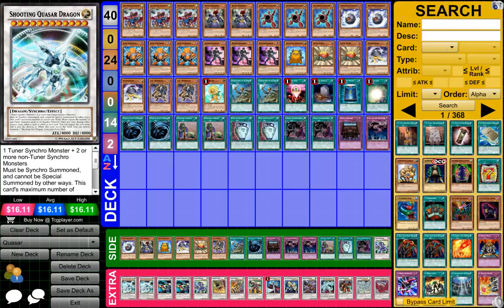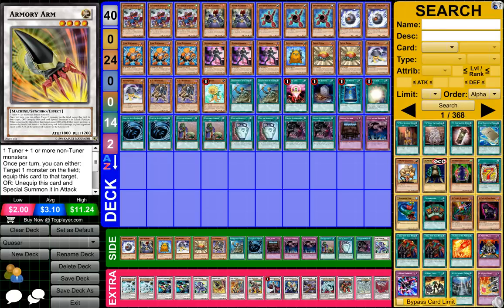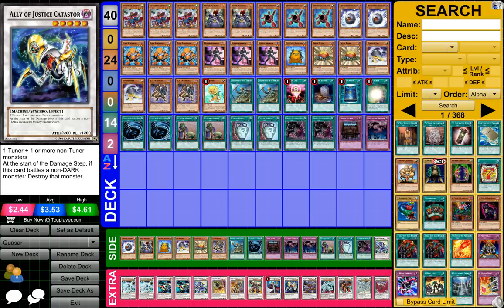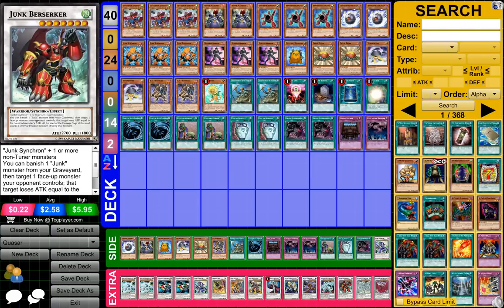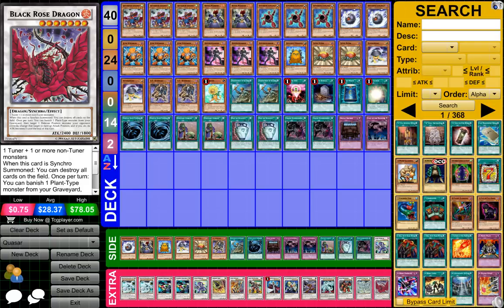For the extra deck, I have two Shooting Quasar Dragon, two Formula Synchron, one Junk Warrior, one Armory Arm, one Junk Archer, one Junk Destroyer, one TG Hyper Librarian, one Ally of Justice Catastor, one Drill Warrior, one Shooting Star Dragon, one Junk Berserker, one Stardust Dragon, and one Black Rose Dragon.